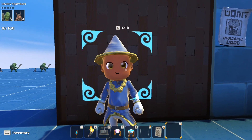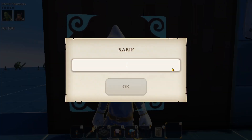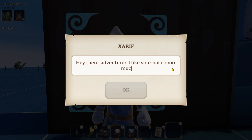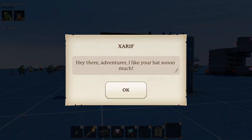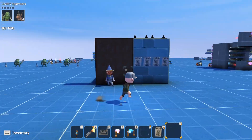Even better than the writable signs is the NPC dialogue feature. Check this out — if I put Xerif in my world, I can have him say something. I can have him say: 'Hey there adventurer, I like your hat so much.' And if we go to adventure mode he would say that. Those are pretty cool additions; I'm a big fan.